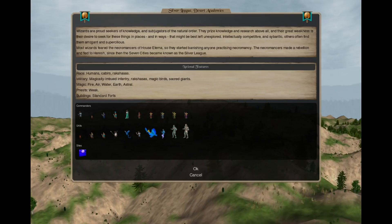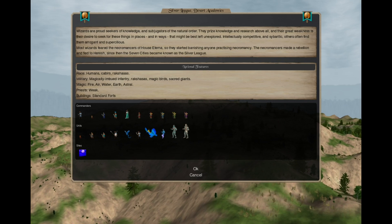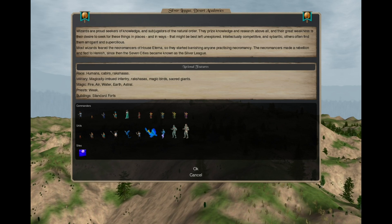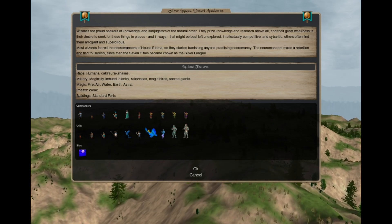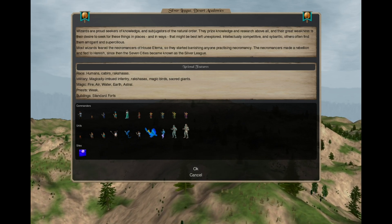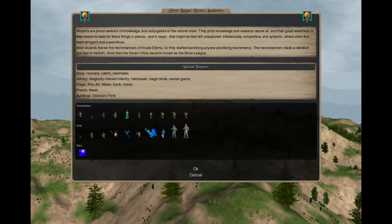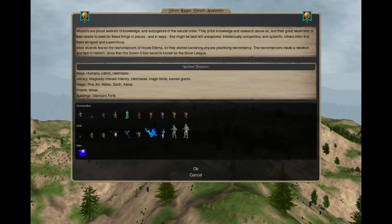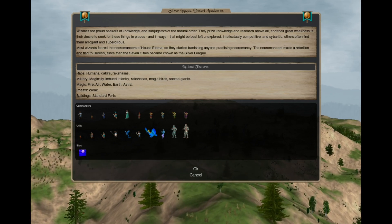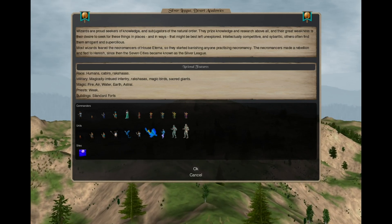Hello, welcome to another Minion 6 Mod Nation Showcase. Today we are taking a look at Middle Age Silver League, Desert Academies. This nation is based on the Academy faction from Heroes of Might and Magic 5 and Heroes of Might and Magic 7. I haven't played Heroes of Might and Magic 7, so I just used some information I found on the wiki. I also got filtered by the Heroes of Might and Magic 5 Necropolis campaign, so I haven't played the Academy campaign either.